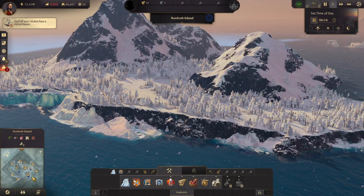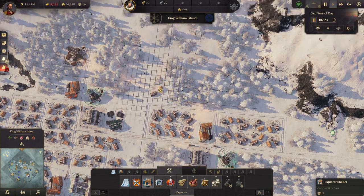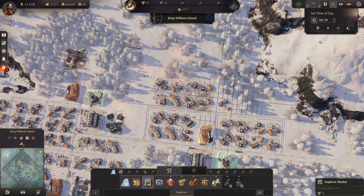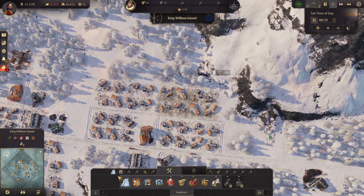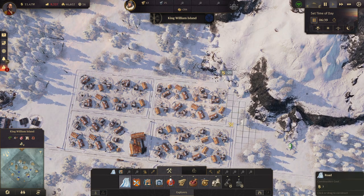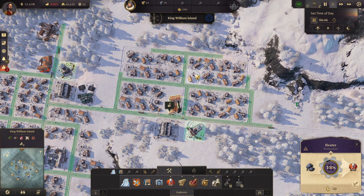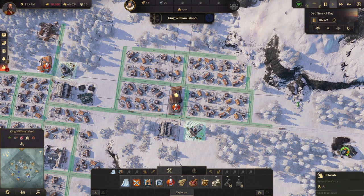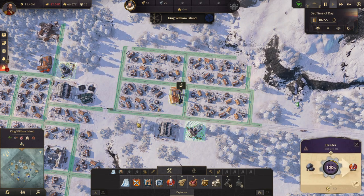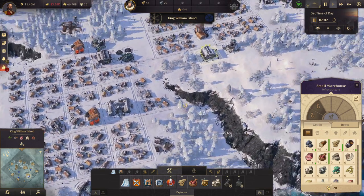We'll build a little bit more over here. Get some roads in. The heater is there but it doesn't quite reach — if we move it up here then it does. The ranger station is fine, the small warehouse is fine.